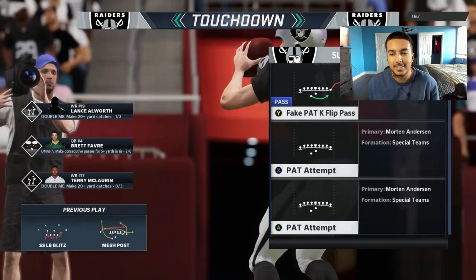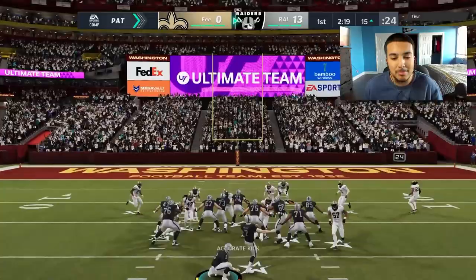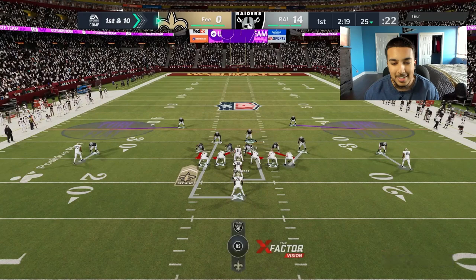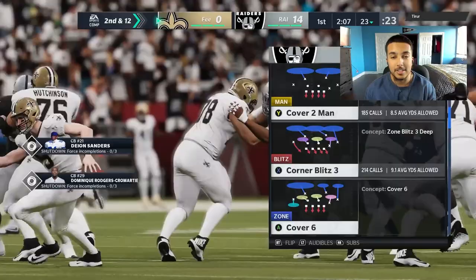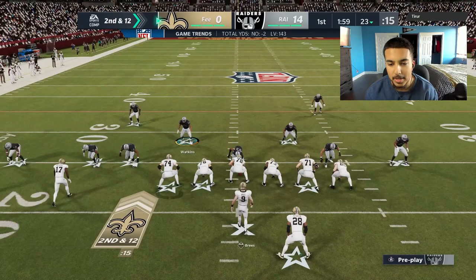Really hyped to have a fast route runner. I wish he was on more common theme teams like the Raiders or Redskins. Him being on the Cowboys and Chargers is cool but I don't think I could do a theme team for those. At the end of the day you need the best and fastest players — every game mode now is MUT on the competitive side. I am rocking the Redskins theme team, should have mentioned that earlier.